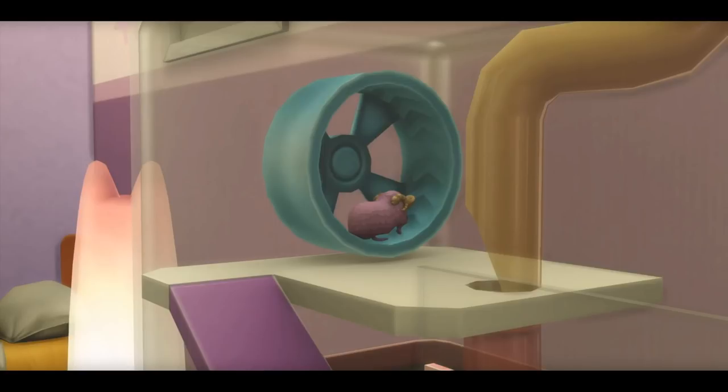Then we've got this thing — what is this thing other than utter perfection? It's purple and it looks like a ram and a guinea pig and a platypus all had a baby, and so it's my favorite thing! I want it! Are they selling plushies of this in the Sims merch store yet? Because I would totally buy that!